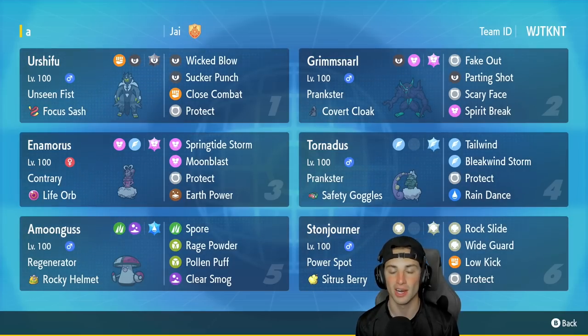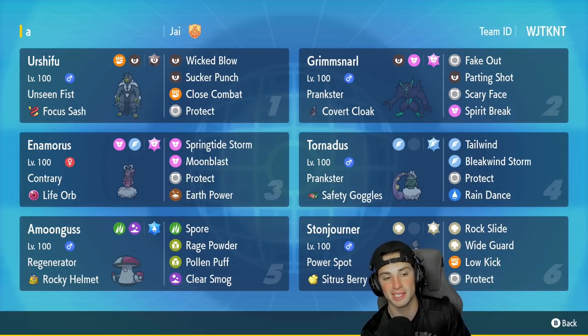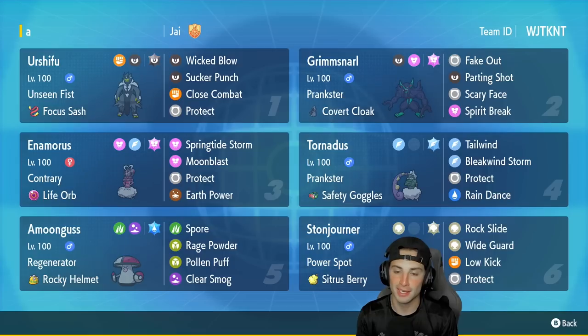Grimmsnarl can drop physical attack, special attack, and speed, so really liking him on that support side. Third slot is the star of the show: Enamorous, Fairy/Flying typing that is absolutely amazing. Springtide Storm as its signature move, Moonblast, Protect, and Earth Power, with Life Orb as item making this thing do as much damage as possible. Fourth Pokémon is Tornadus — Prankster, Safety Goggles, Tailwind, Bleakwind Storm, Protect, Ringdance.